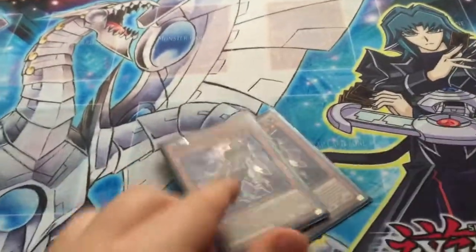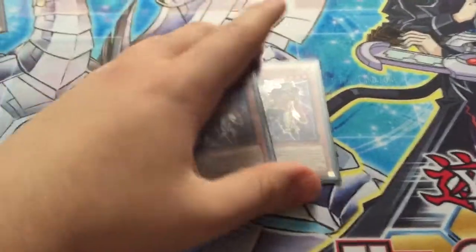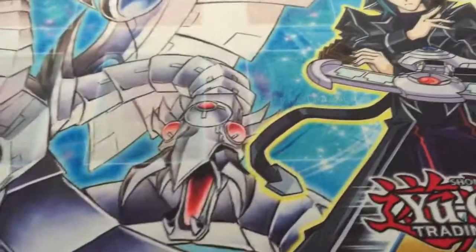2 Raiden — mill power, obviously. Mill 2 at the start, mill 2 at end phase, 4 total. He can go up to 1900. He's a Tuner and opens up Synchro plays.